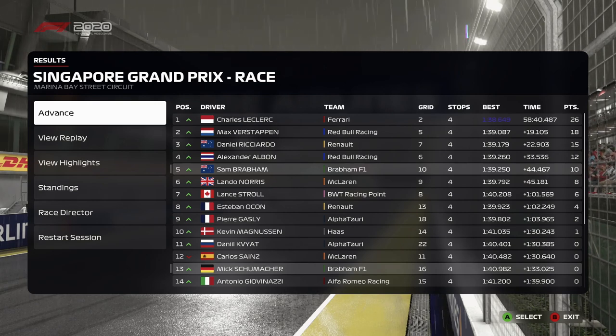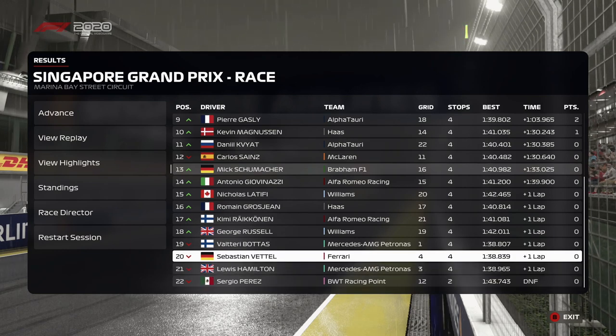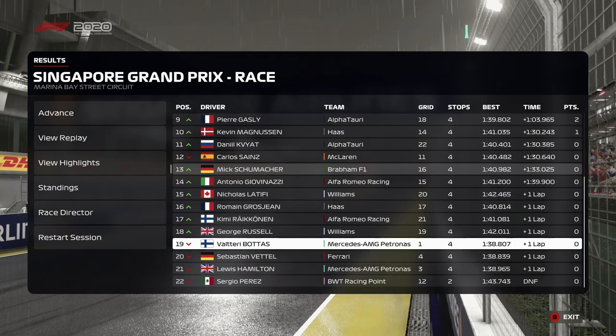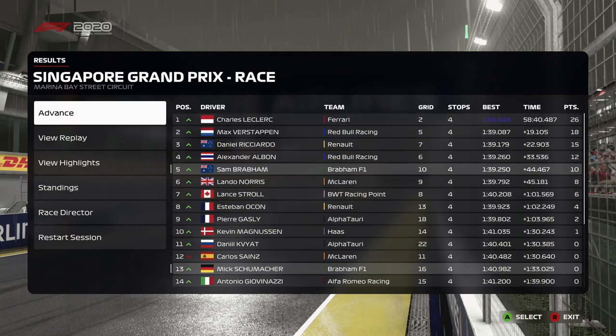10 points is going to help us out massively — and we're beating our rival Lando Norris. He didn't have a quicker lap time than us so we should go ahead of him in that rivalry. Mick Schumacher in P13 — that's his best result, and he was only three seconds off the points with a gap to Giovinazzi. Interesting to see where the Mercedes ended up — Hamilton, Vettel, and Bottas a lap down. They must have stayed out a lap longer on the inters on that final run. Four pit stops for everyone. What a crazy race.